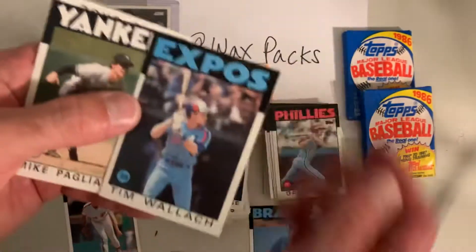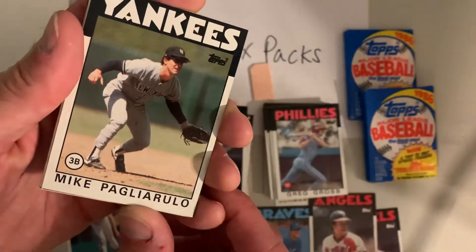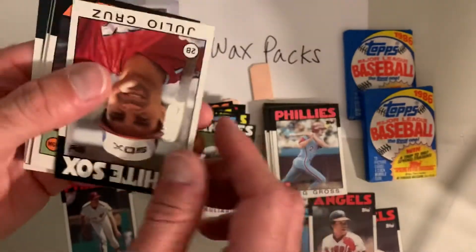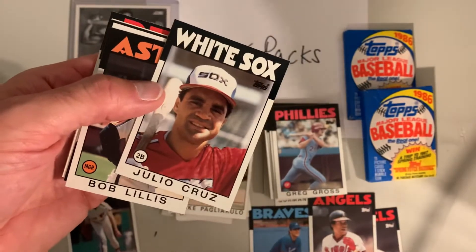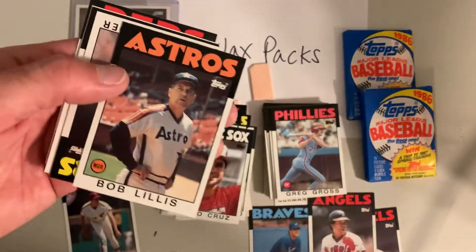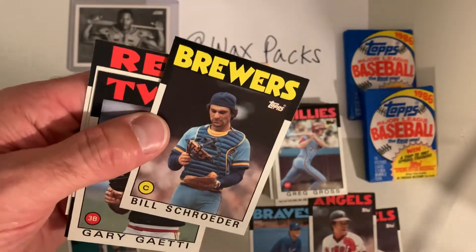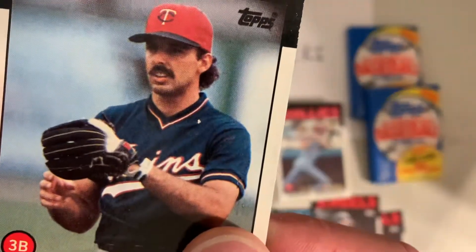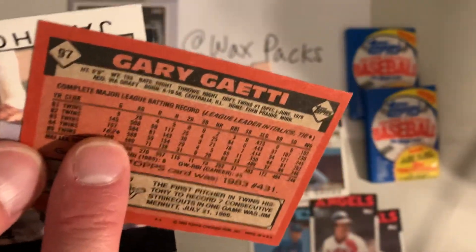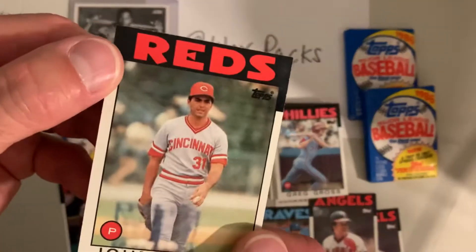Tim Wallach, Mike Pagliarulo of the Yankees, Julio Cruz — can you believe they wore those Expos hats? Every time I see the Expos I'm like, is that the clown suit? Quintessential 80s outfit. Bob Lillis, Bill Schroeder — and look, catchers back then didn't wear helmets, just a face mask. Gary Gaetti looking a little funny in that picture, though he did go on to have a pretty good career. Jay Howell and John Franco.